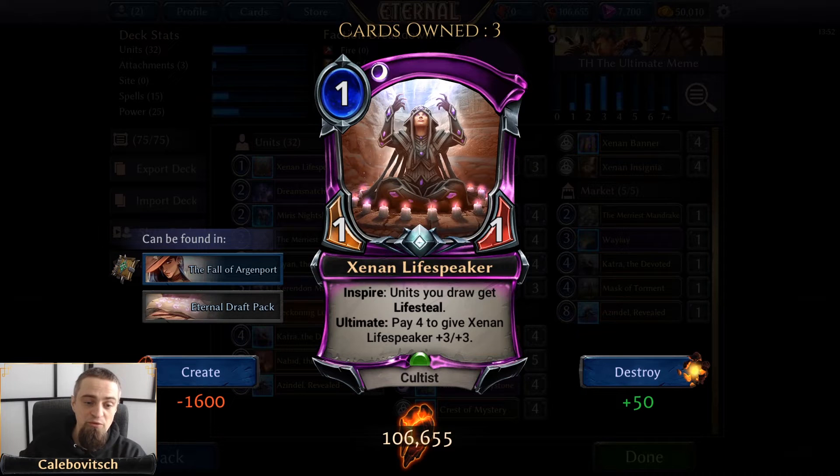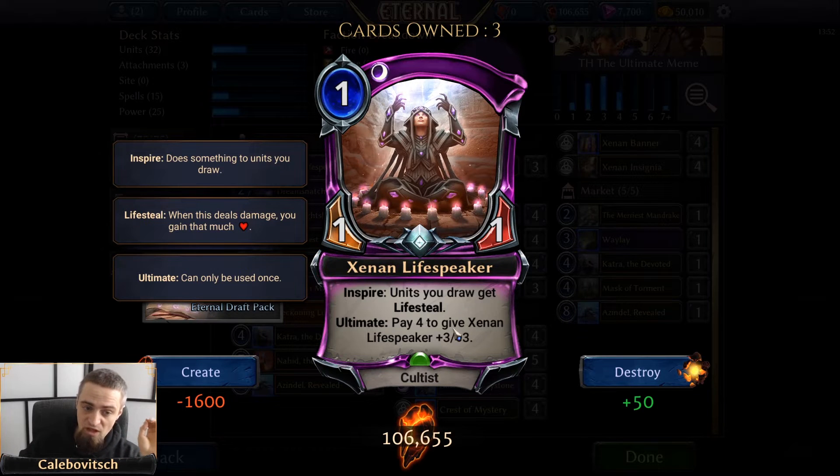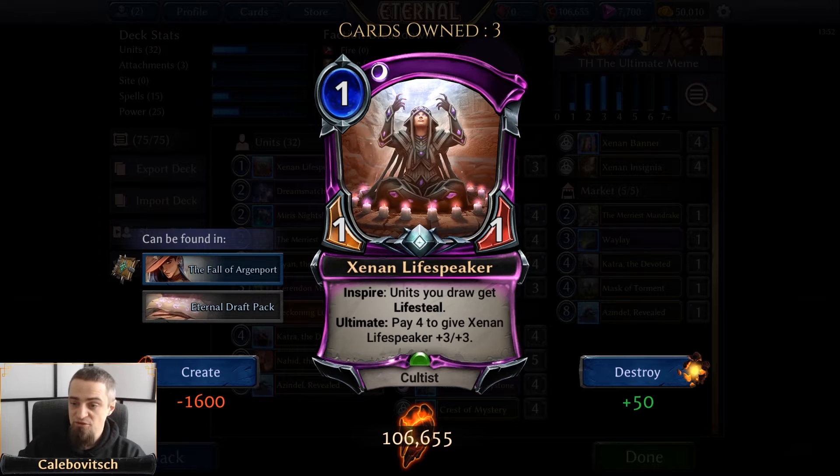Another card synergistic with both gaining health and having an ultimate is Xenon Lifespeaker — a one-cost Shadow cultist with an inspire that gives units you draw lifesteal. The ultimate costs four to give Xenon Lifespeaker +3/+3, but with Merriest Mandrake in play it only costs two. Be very careful with Lifespeaker in the current Andra metagame, because the first Andra just kills it straight out — if you see even a single fire influence, be wary.